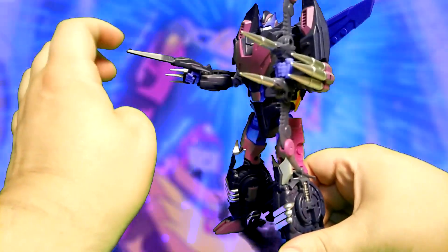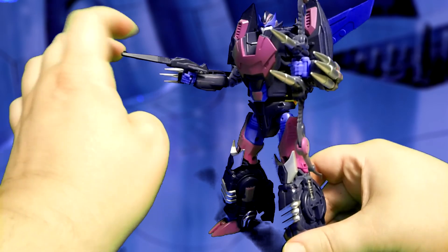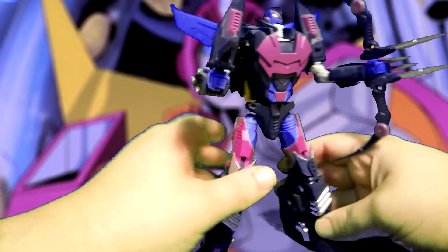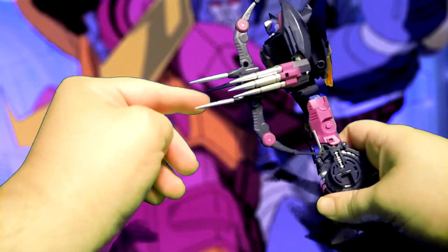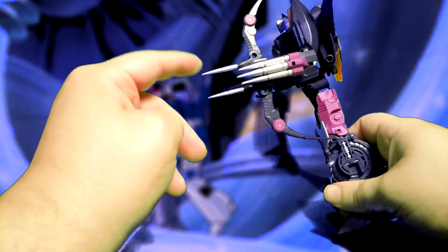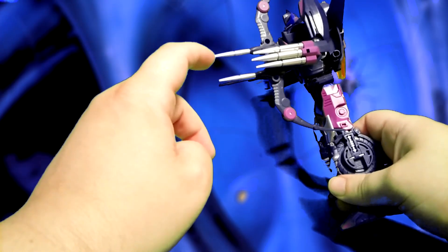He comes with his photon particle gun, whatever it's called. And he comes with a bow, like a bow similar to how the animated Rodimus had, although I don't think he's used this in the actual comics — it's just something they included.